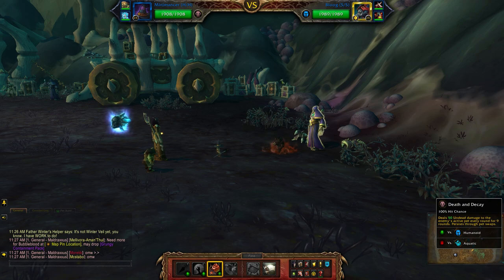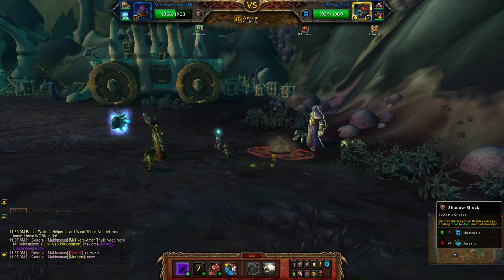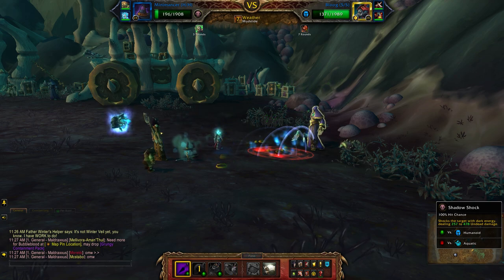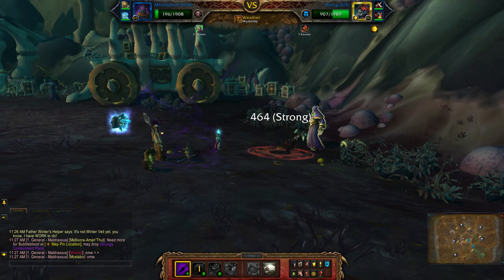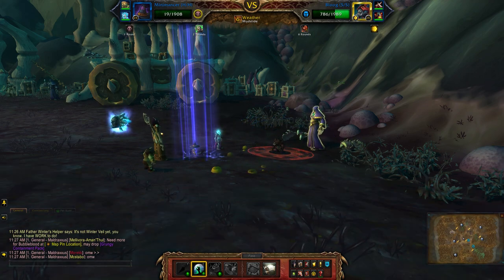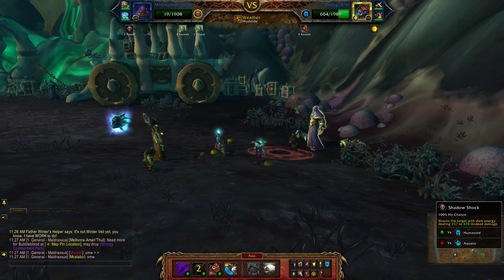Starting off with Death and Decay, Raise Ally, Shadow Shock. Go again, raise another Ally, and Shadow Shock.